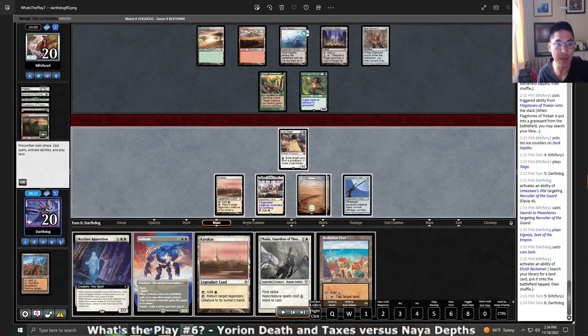First thing to note is you can probably bait a lot of things if you start by equipping Gitae to your Lion Sash. Let's think it all the way through. If you wanted to attack with an equipped Gitae this turn, you probably want to play your Port out, equip — that leaves you with three white mana up — and you can attack.